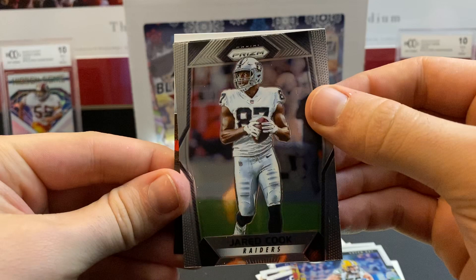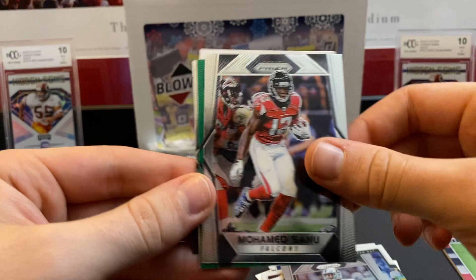Let's do Panini Prism 2017. If you want to do 2017 stuff, the price is crazy. Jared Cook, Muhammad Sanu, Cam Newton green parallel, and Eric Ebron.